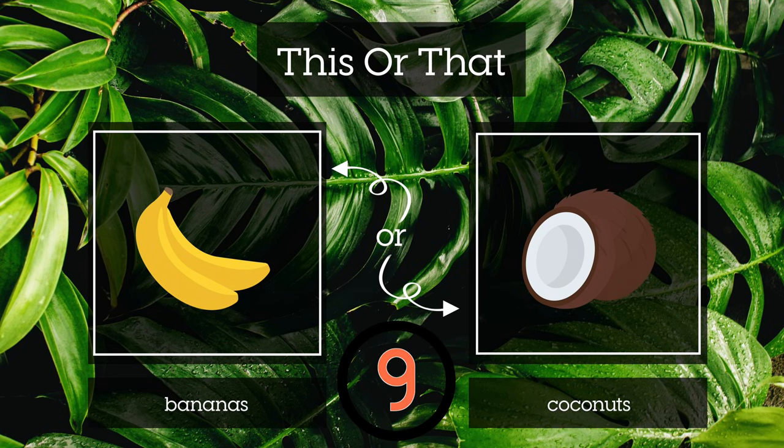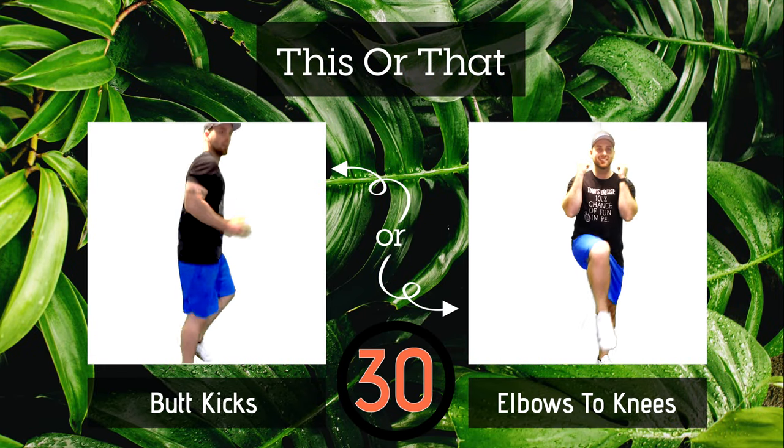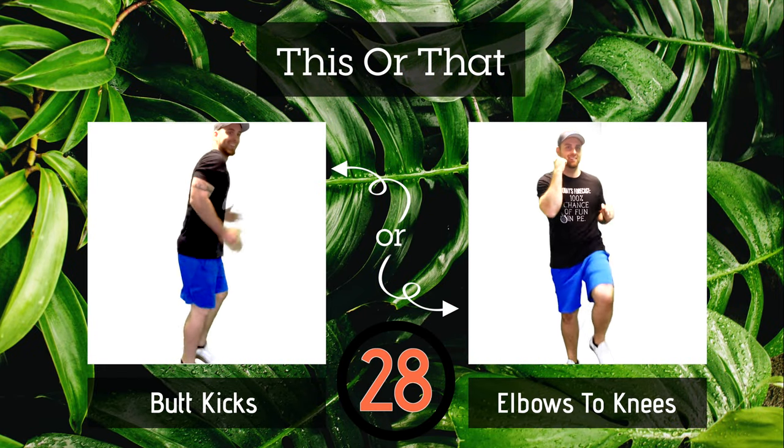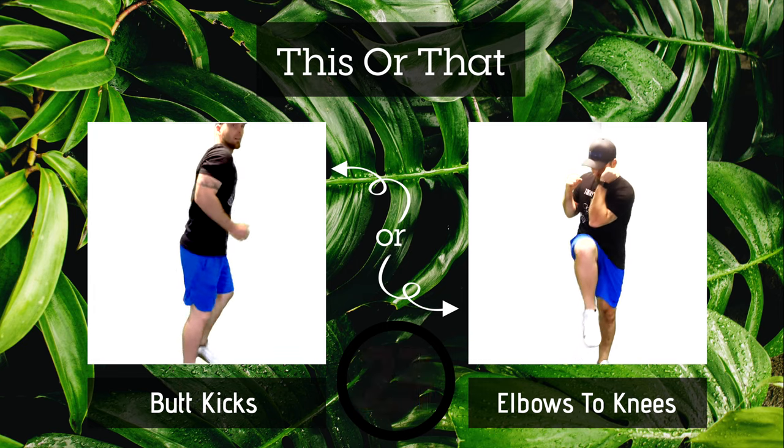Bananas or coconuts? If you chose bananas, you're doing butt kicks. If you chose coconuts, put your elbows to your knees.